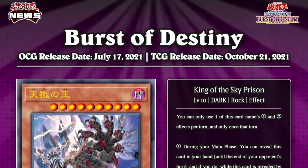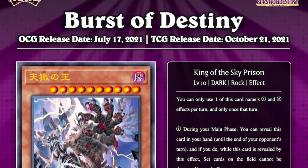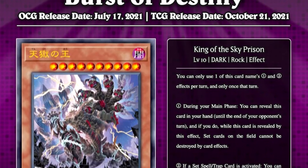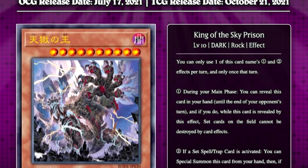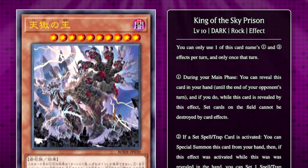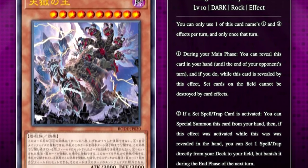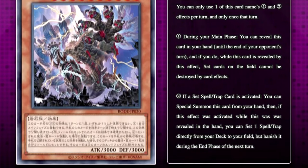King of the Sky Prison was probably one of the most talked about Burst of Destiny cards revealed over the past few weeks. This card is very interesting and I personally think it's very good. King of the Sky Prison is a level 10 Dark Rock effect monster with 3000 attack and 3000 defense. It says you can only use one of this card's effects — one or two — per turn and only once that turn, so you can't use both effects in one turn. It seems like a lot of people missed that; the card is still very good but it's not quite as overpowered as a few people thought initially.